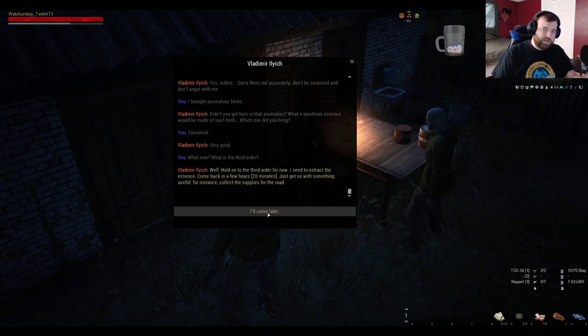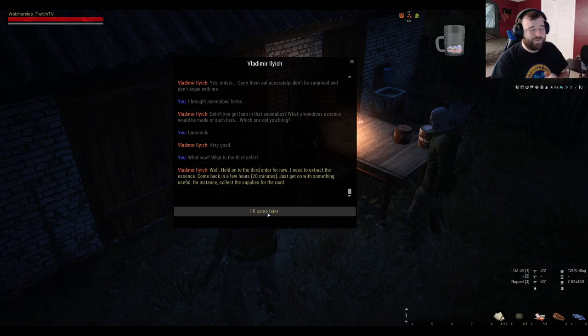Thank you guys for stopping by on the second part of the walkthrough. Stay tuned for the third part where we're going to do the third order. On top of that, we're going to turn in some other items to Vlad so that we're ready to head out to Lubeck using Vlad as a guide rather than using the handcart. I'll see you guys next time — I hope you enjoyed this tutorial and have a great day!